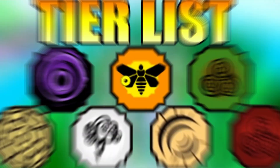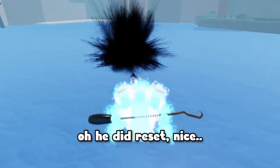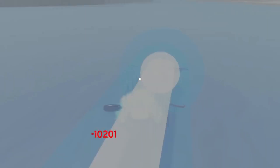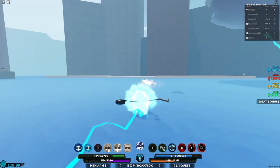Bloodlines are a classification of in-game abilities which allow you to use different powers from the Naruto anime. There are three different types of bloodlines: eye bloodlines, clan bloodlines, and elemental bloodlines. New bloodlines can be acquired by spinning on the bloodline menu. Every bloodline has its own perks and techniques which must be unlocked by leveling up.